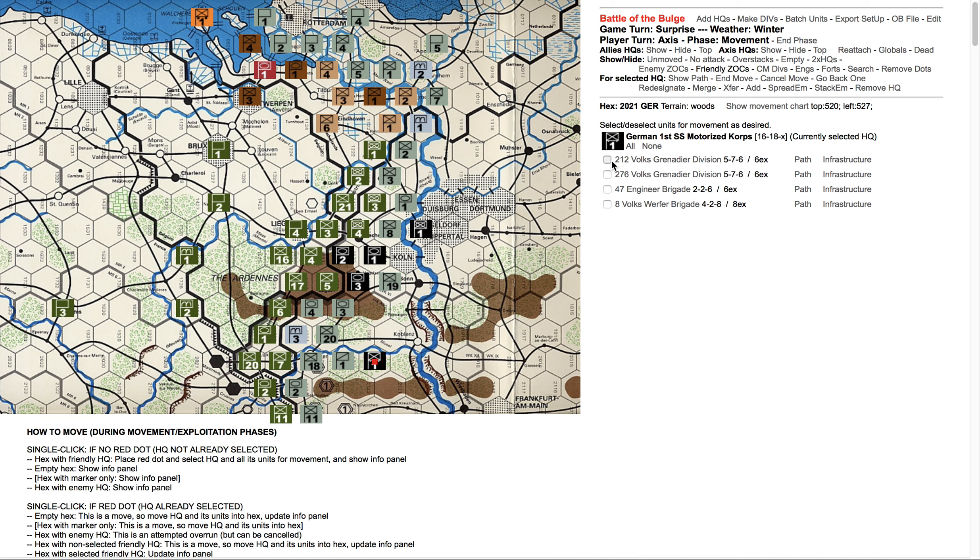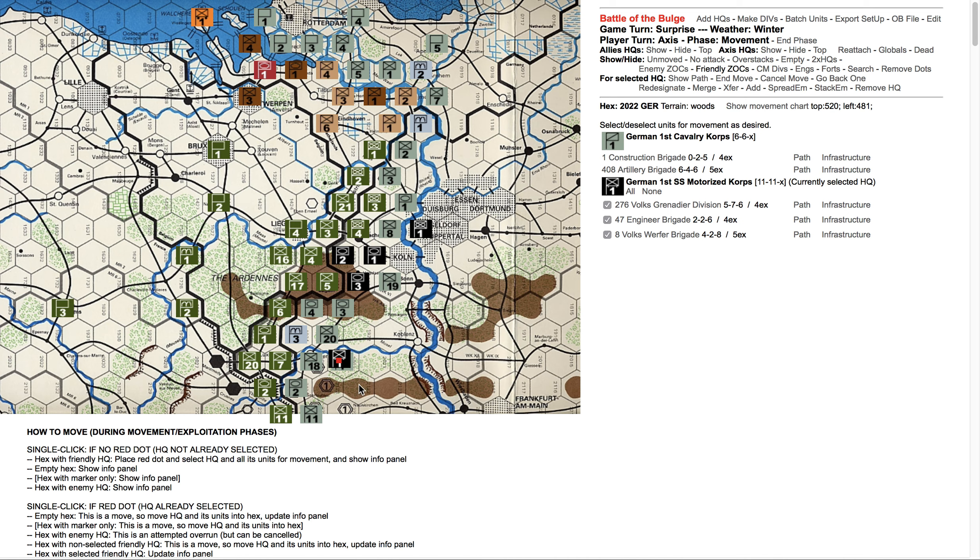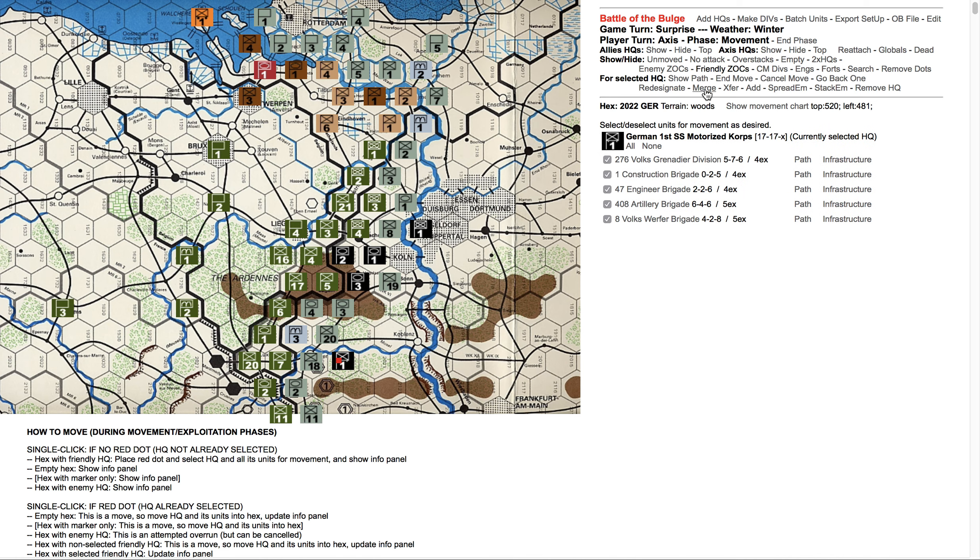I'll cancel that move also. He goes back, but these guys stayed behind. That was really too far — I just want to go back one. It puts them in here with the other guy, and let's merge those into one headquarters there. By the end of the turn, if you don't merge everybody, the system is going to merge everybody — at the end of a turn there will be only one headquarters in any given hex. And then we'll show all your units. So that's movement.